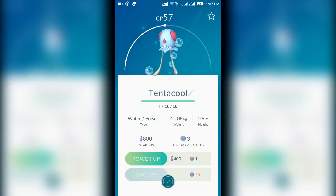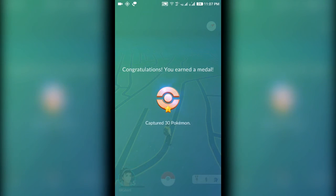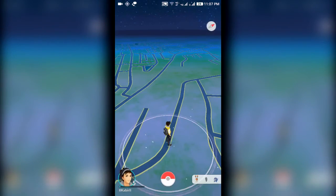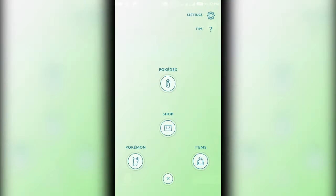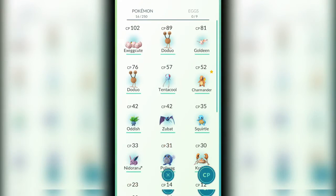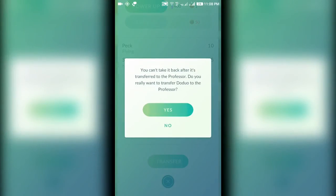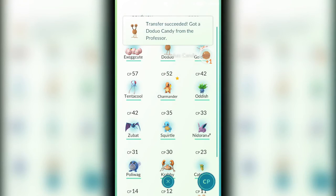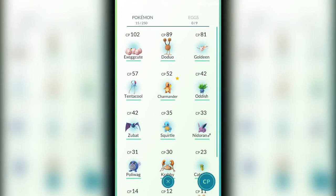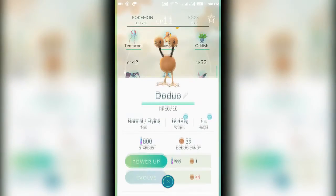One more thing I haven't seen many people doing — duplicate Pokémon can be transferred to Professor Willow. For example, if you have a lot of Doduos, tap on them and click transfer to get Doduo candy, which you can use to evolve or power up your Pokémon. So that is it — I hope you guys found this video helpful.